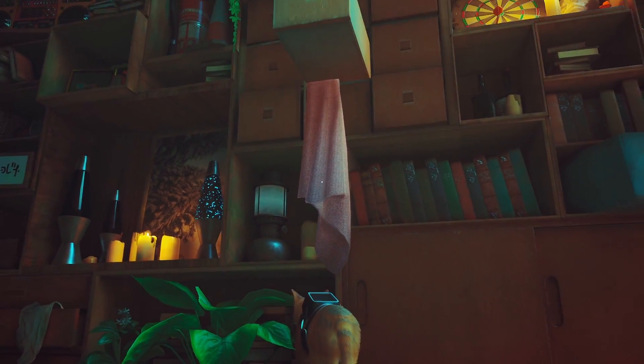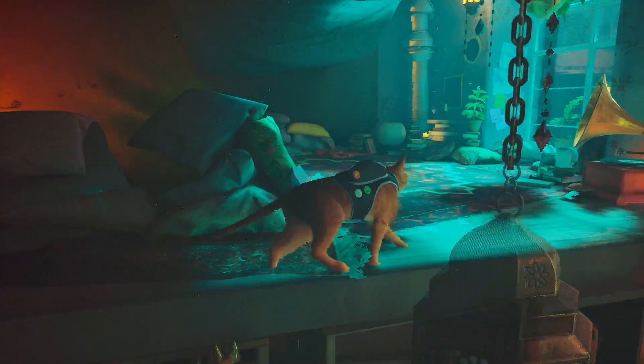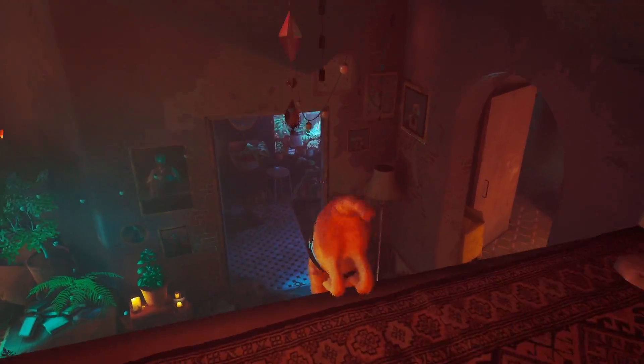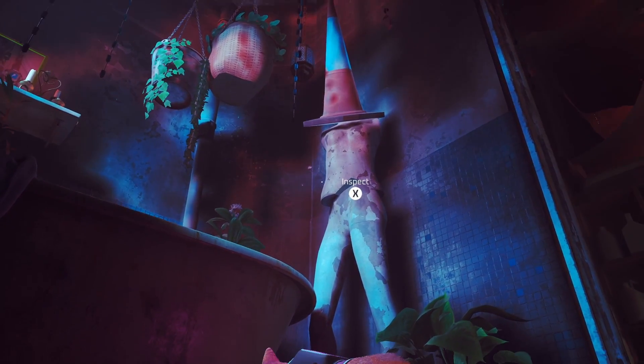The next one — you have to pull out this cloth by scratching on this, which will open up this cabinet. You jump on this cabinet, jump up here, and then go over to this crystal and inspect it. That gives you the next one.